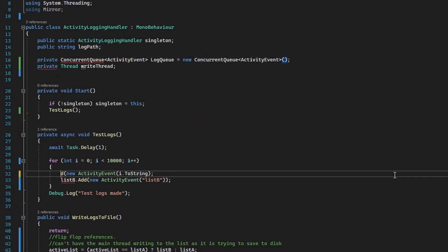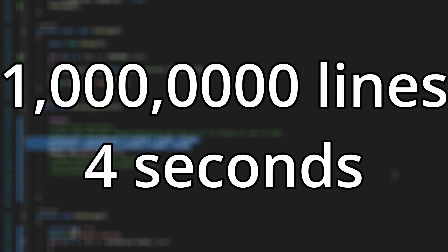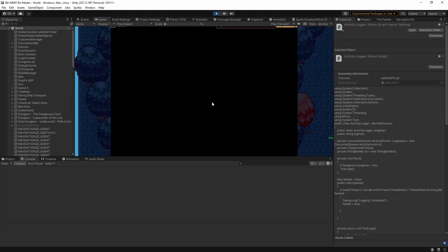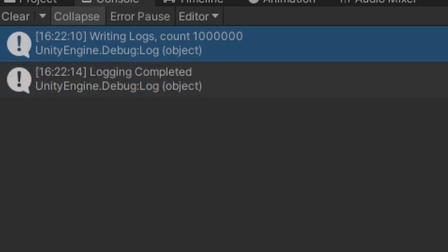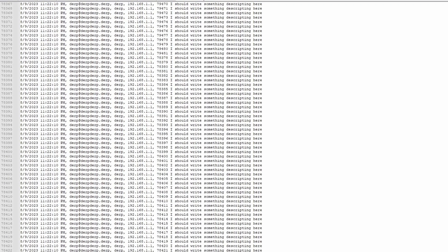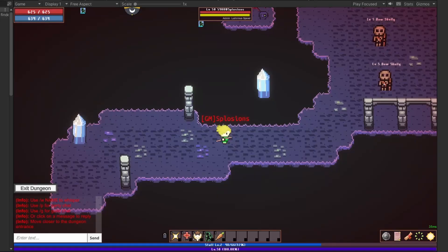With these two small changes, I went from writing 100,000 lines to disk in 30 seconds to writing over a million lines to disk in under four seconds. The log operation finished so fast that when I saw the complete notification in the console, I thought I'd done something wrong. Then I opened the log file and all one million entries were there, clear as day. These two changes sped up the logging system 75 times. I'm pretty sure I just gave myself a stroke explaining that, so if it made sense to you, you should subscribe.